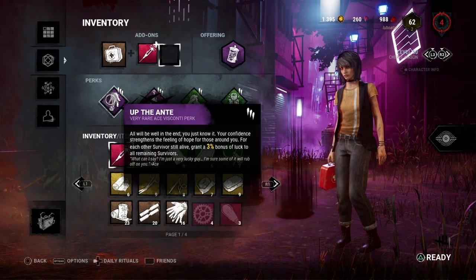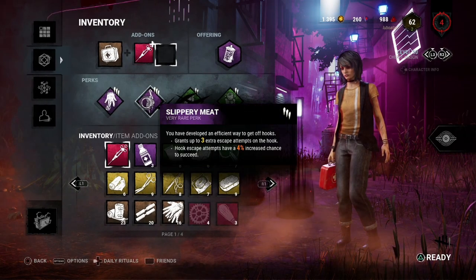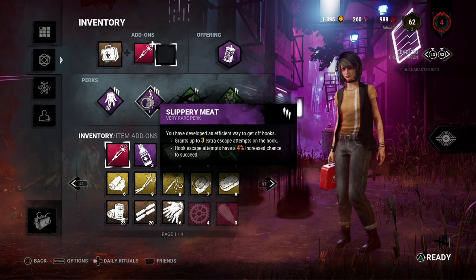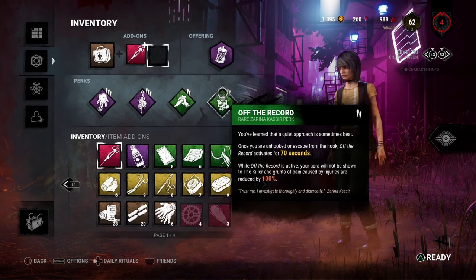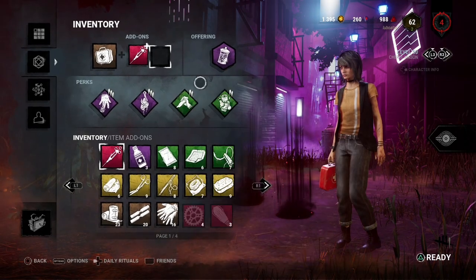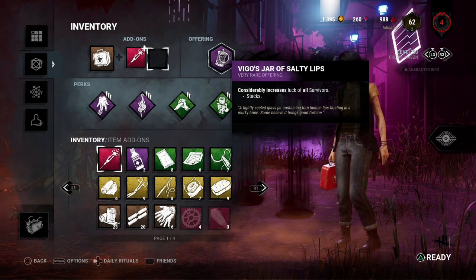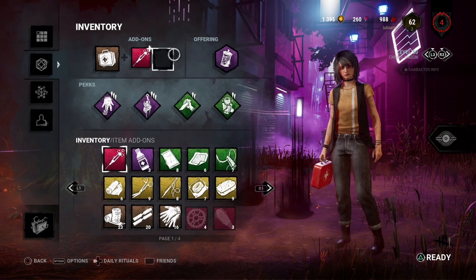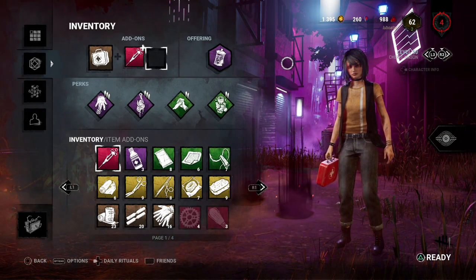Basically what we're going to be running is Up the Ante, which will increase our luck by 3%, and Slippery Meat, which increases our luck by 4% and gives three additional escape attempts off hook. I'm going to pair these with Decisive Strike and Off the Record so we can get value if we do Kobe off hook. We're also running Vigo's Jar of Salty Lips and an insta heal.